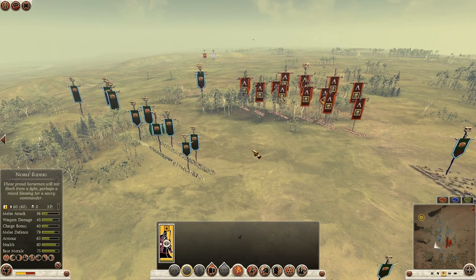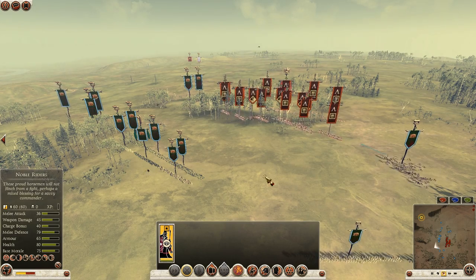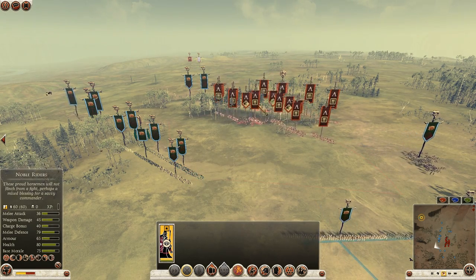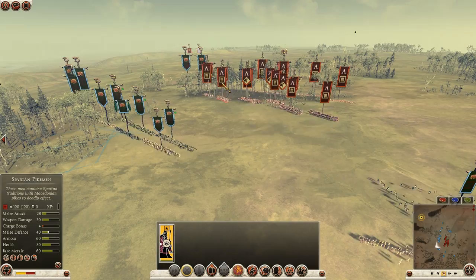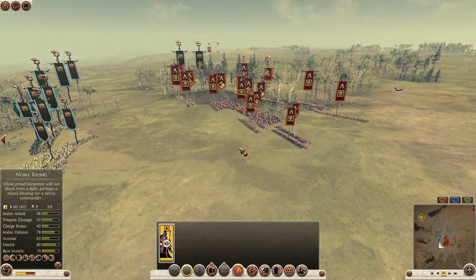Hello my fellow Rome 2 players, TheRip here and we are in the quarter-finals of the first TWCC flash tournament. This is Simon against Eraclis. Simon picked Arveni while Eraclis picked Sparta, so let's take a fast look at Eraclis's build.